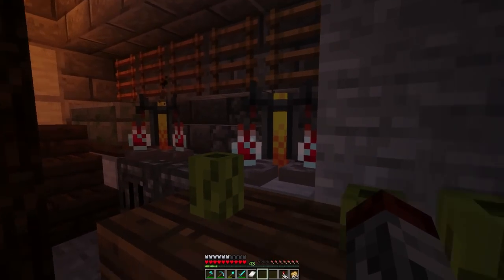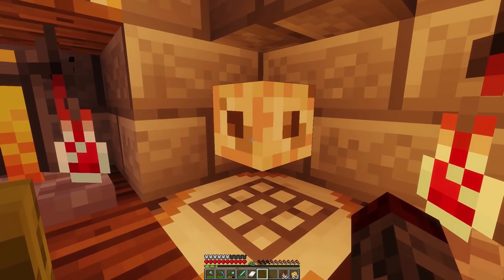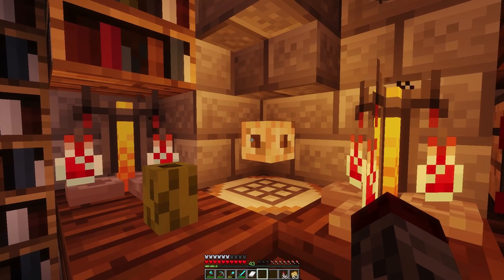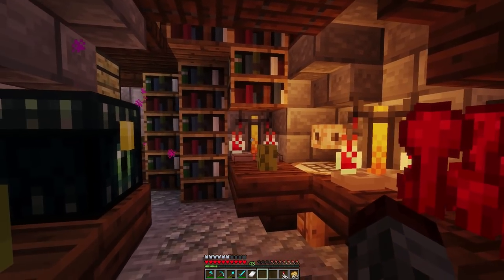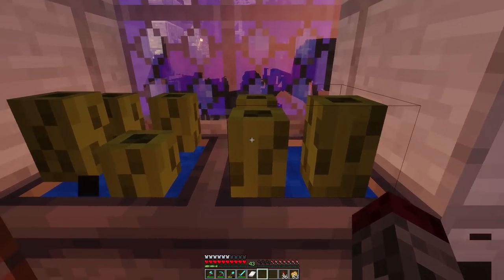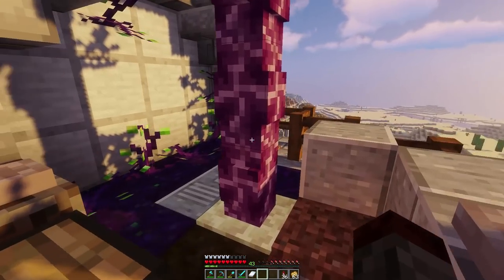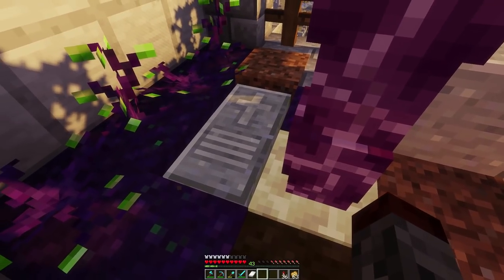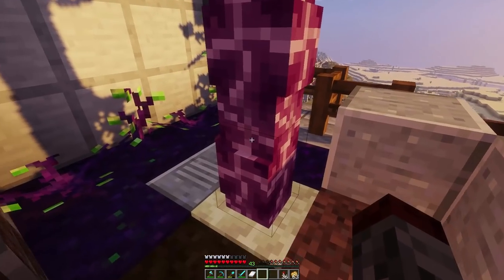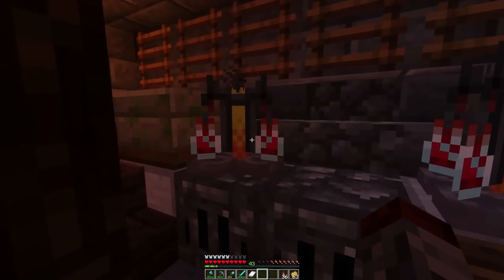It didn't look great at first because we made the roof in a bad shape, but the interior is done and looks pretty good. In Bedrock edition, cauldrons sit on the ground instead of floating. You can put cucumbers on cauldrons and they look like they're being cooked. This taint corner is where the end exposure is starting to come into things — the chorus plants are growing and I think it turned out pretty well.